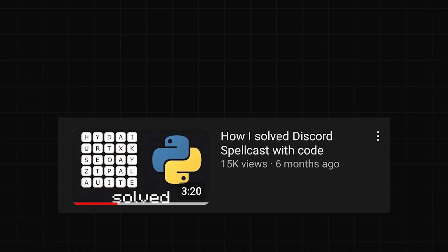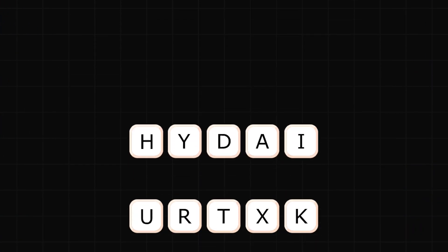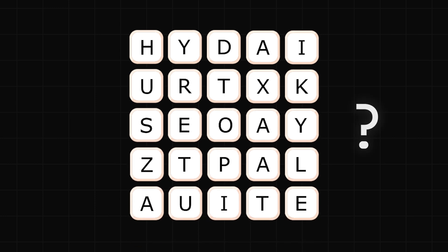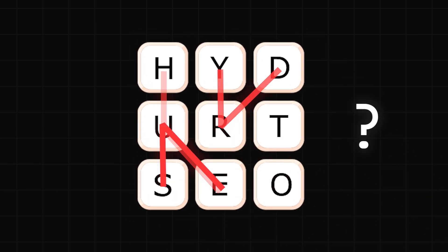It's actually something I've attempted before, but today I thought I'd make some improvements on that. So, how do we find the best move on this board? Let's make the problem a little simpler first — how do we find any word on a grid of letters?